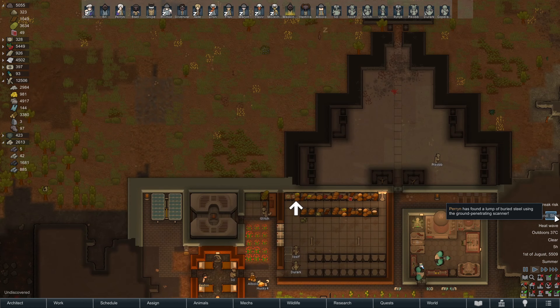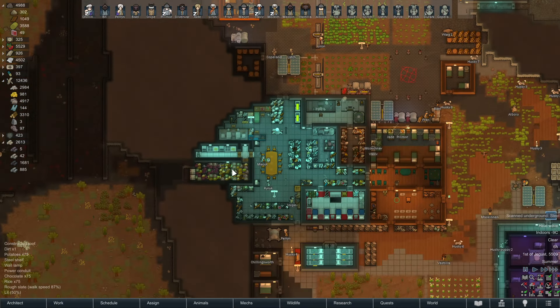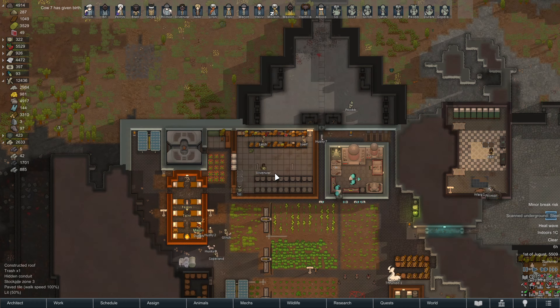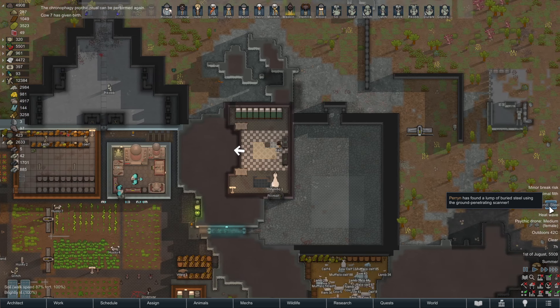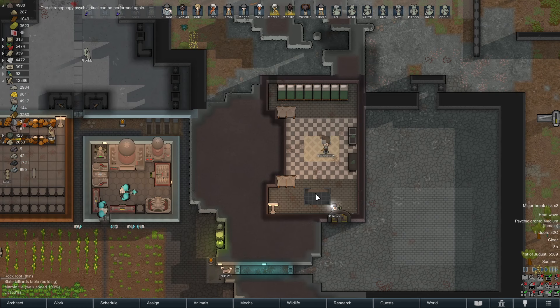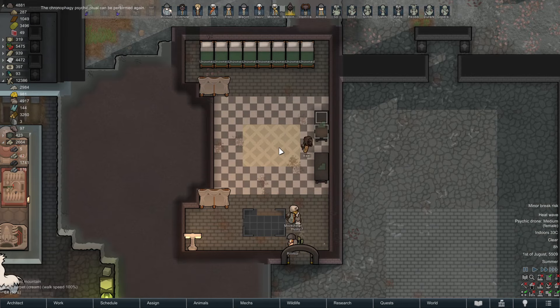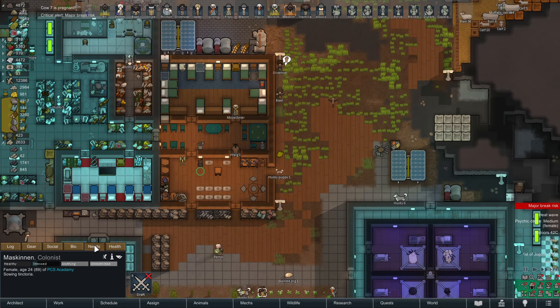For someone supposed to be random, Randy's throwing the worst things at us at the worst time. Hey, it's now 38°C outside — 40°C, that's about 100 Fahrenheit. We're gonna have a problem. It's filthy in here but it's nearly done — and with it being so filthy, it's surprisingly okay temperature-wise.